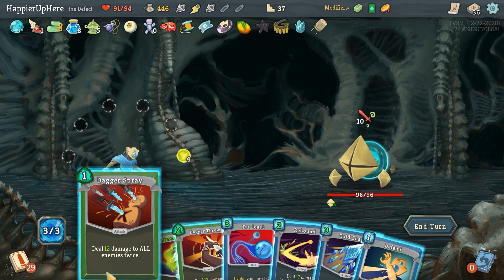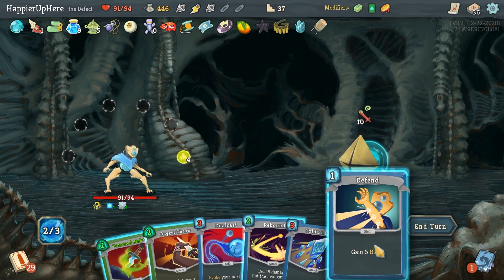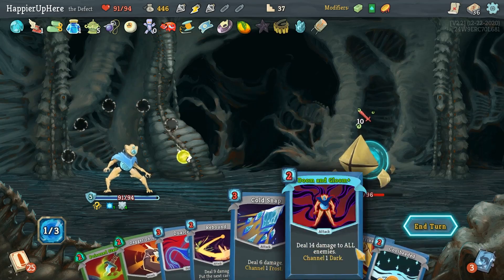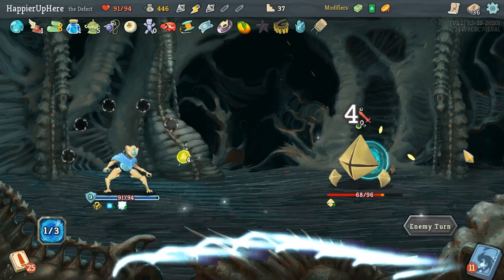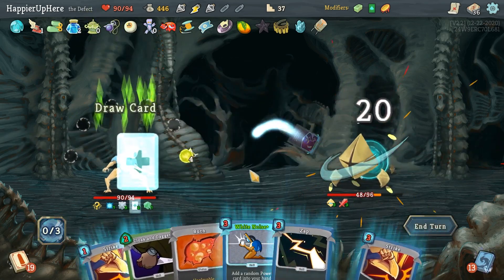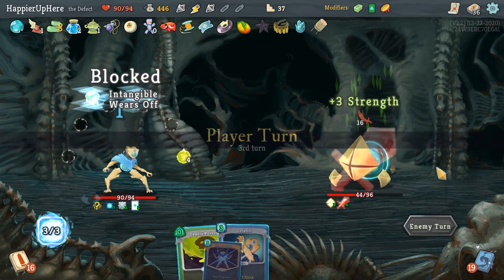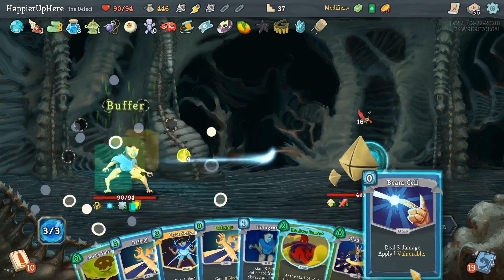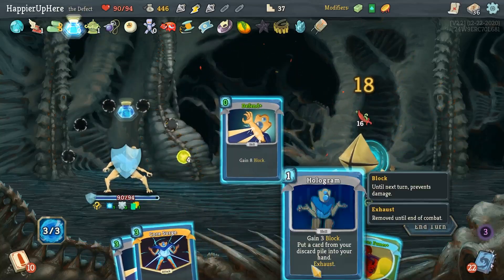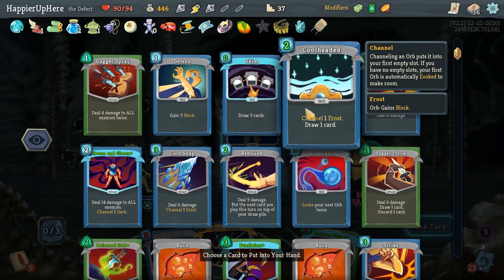Hope Walker — let's start with Dagger Spray, then Defend. Skim gives me nothing else to play. Next turn I have Intangibility — that should help. 16 incoming — free Buffer, Beam Cell, Deadly Poison, Blade Dance, then Defend. Hologram — worth doing Echo Form here. Then what do I want to get back? A zero-cost defensive card — mostly to keep my Buffer for another turn.